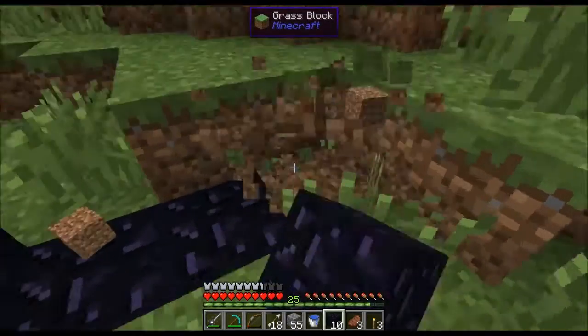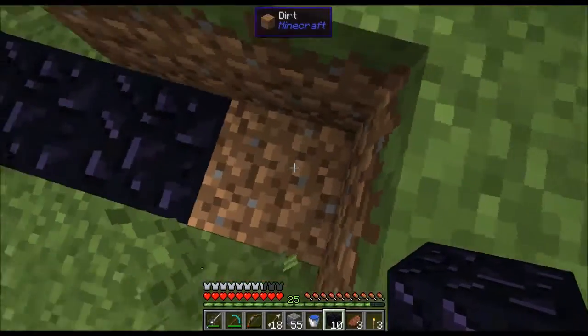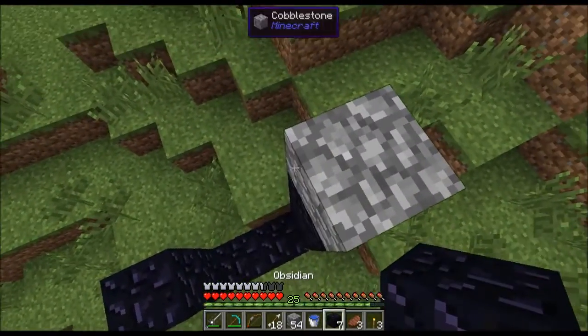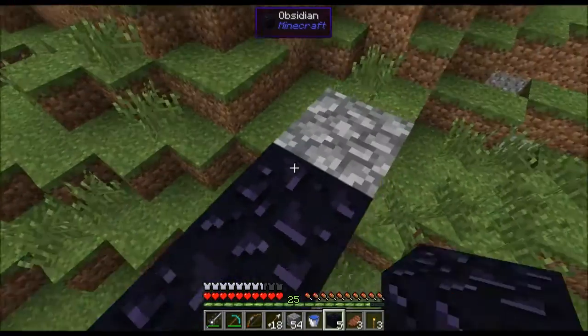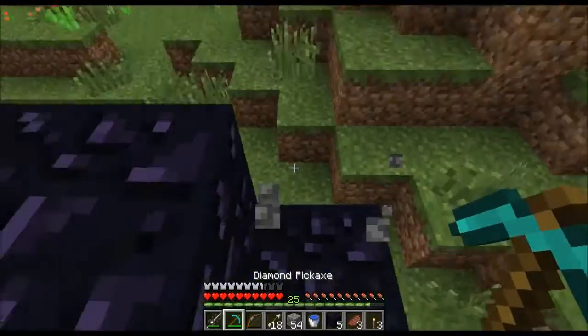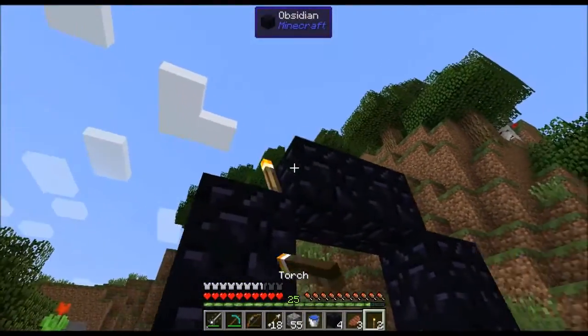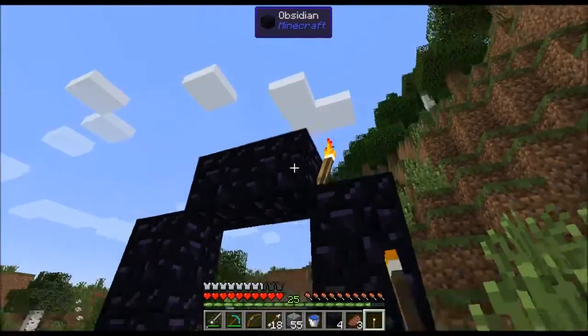Counting out blocks: 1, 2... 1, 2, 3. Boop. 1, 2. Oh darn. Got him. Okay, put some torches up there because I think it looks cool.